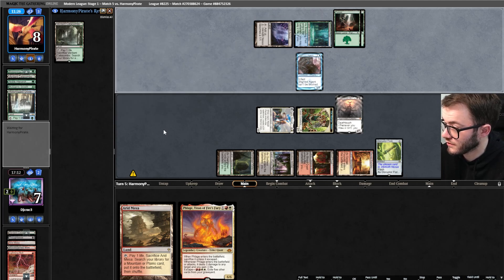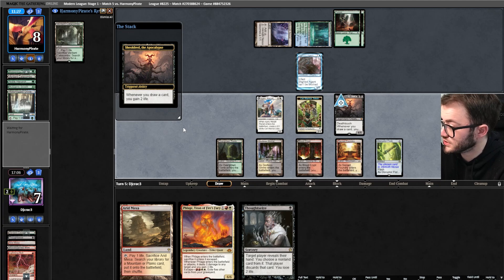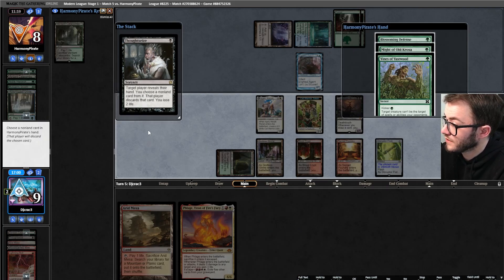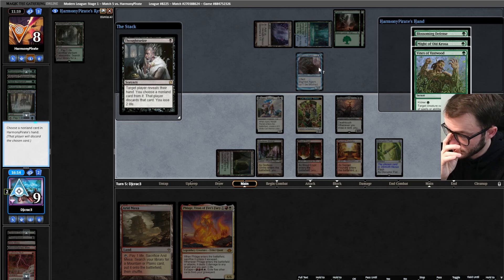Want to give the deck a try? The list will be in the description below. We're playing a best-of-three Modern game. Opening hand - yeah, I'll keep, seems pretty good. My opponent's going first. They've kept an open hand. I'm facing Breeding Pool and Noble Hierarch - blast from the past. I can't deal with it right now but I can on turn two. I bet it's Nardu 100%.